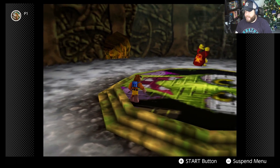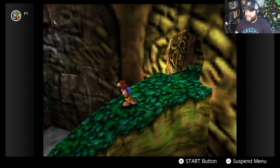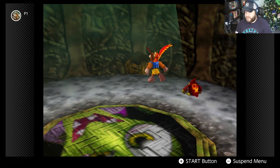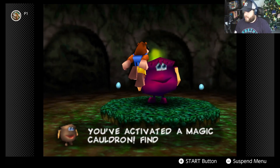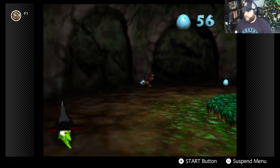That was about as useful as expected. We explore upward and find a magic cauldron — finding two the same color creates a shortcut. Pretty cool.